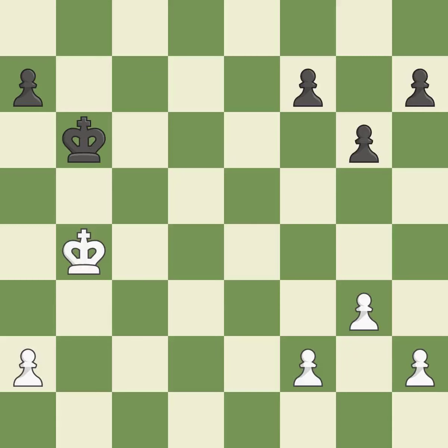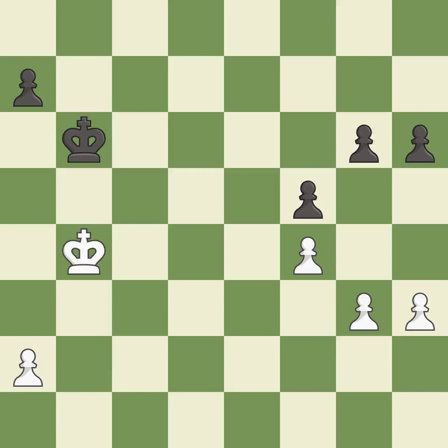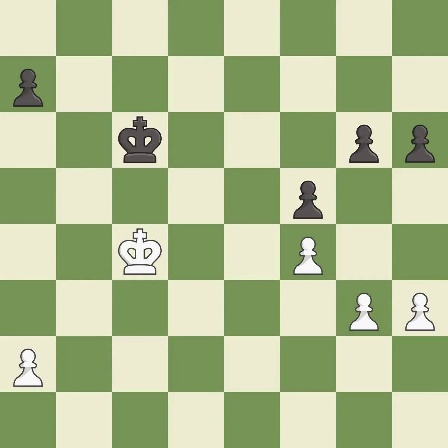This is the strongest option. This is not the right idea — it is an inaccuracy. By gaining the opposition, the opponent's king cannot make progress. This is the only good move — a great one. This takes the opposition, which is critical to boxing out the opponent's king in the endgame.